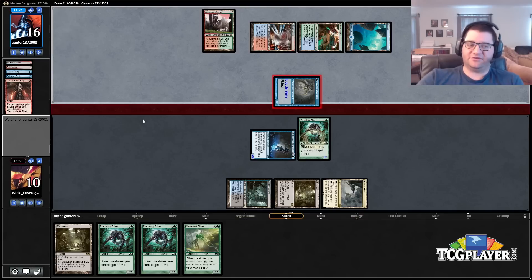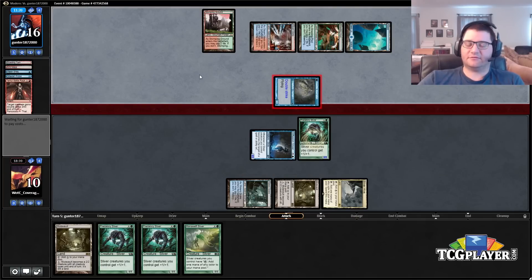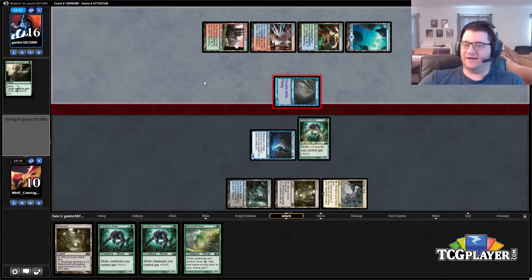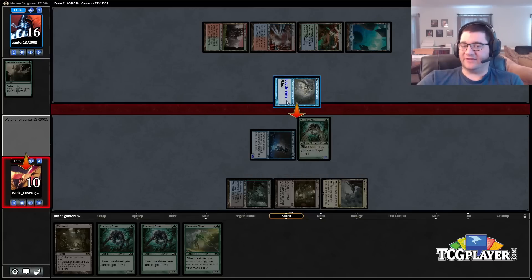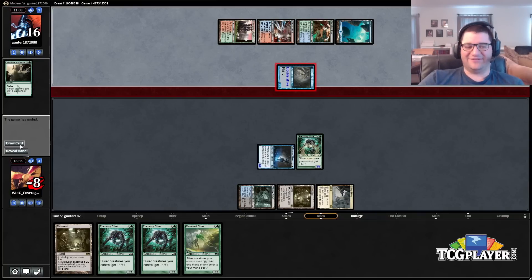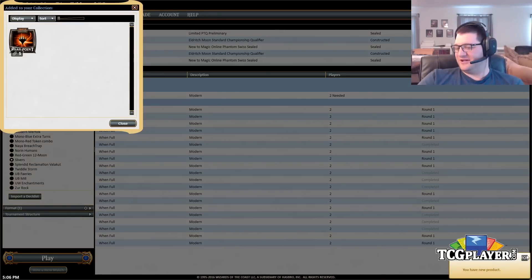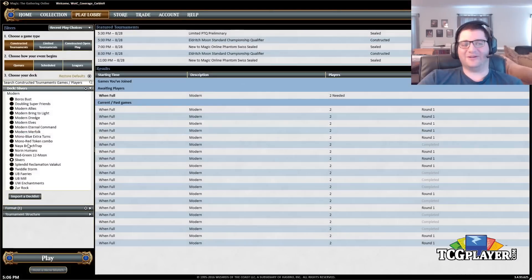Temur Battle Rage — I guess we take six. Is he going to play Become Immense? He can play Become Immense... oh my god. Just kidding, we could never win that game — we just took eighteen. Alright, that's fair enough. Now we see why he was on Temur colors: for the Become Immense combo. That was pretty good. Fair enough. Would have liked to have seen what happened if we didn't have to mulligan all the way down in game three, but that was still a good match.